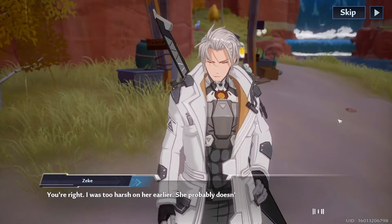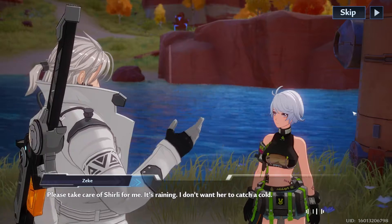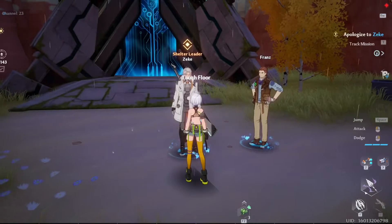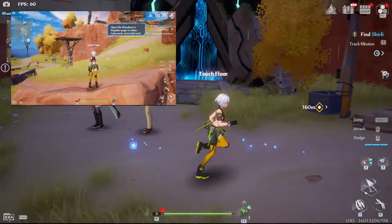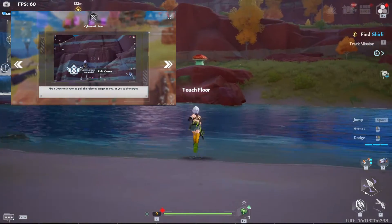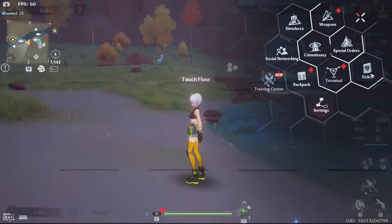The moment you leave the ruin there will be a little bit of drama causing Shirley to run home. Zeke and Franz ask you to check if she's doing alright. From here, equip your trial cybernetic arm and get familiar with it, because this along with the jetpack will be your lifetime partners for easy exploration.